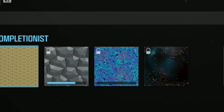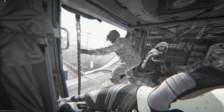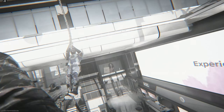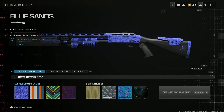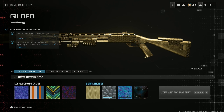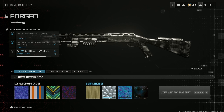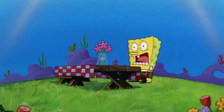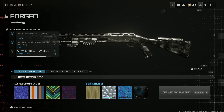We are back with another Road to Interstellar camo video, and today we unlocked the forged shotguns. It was very easy — I pretty much didn't even do anything. I've completed all four base camos for the Lockwood 680 shotgun, the gilded/gold camo as well, and now only the forged camo remains. We need to get five one-shot one-kills while aiming down sights — only four more to go. Let's get in the game and complete it.